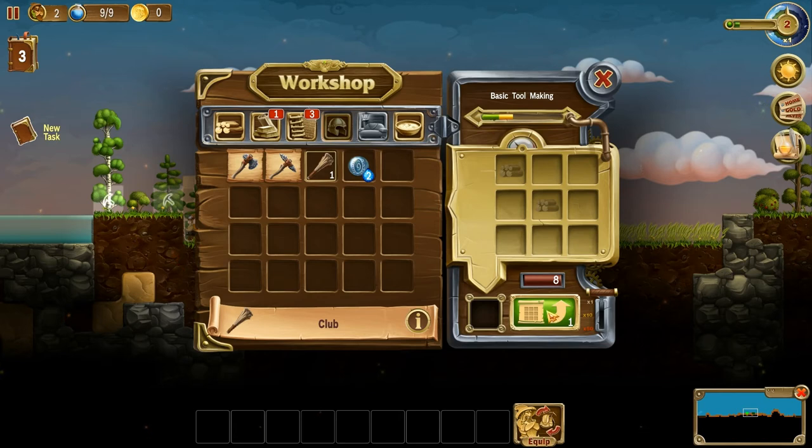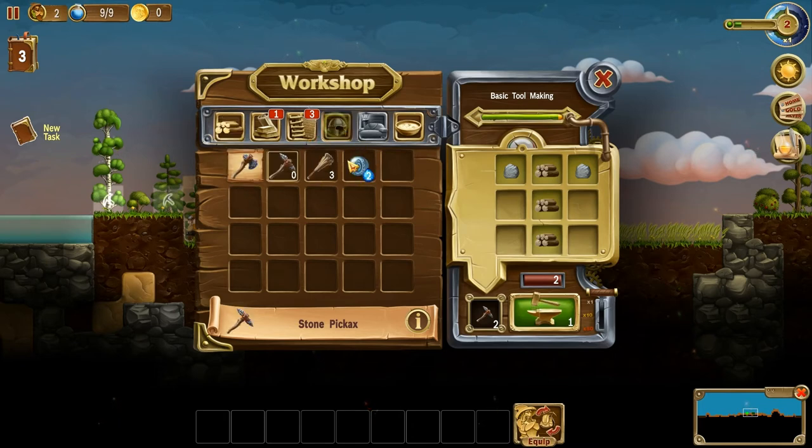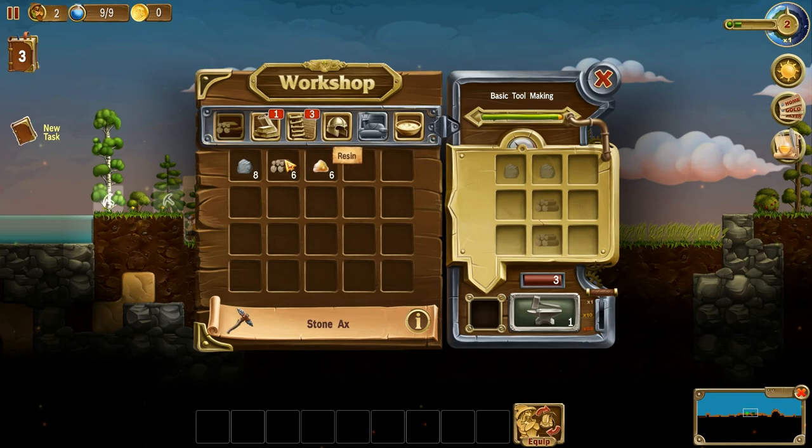If you drag one over and double-click, it fills in every other space that needs that item and is touching it — so that's one quick way to fill in wood throughout a recipe. One time does it. And if you go somewhere else and come back, it memorizes the recipe — all you have to do now is press once and it auto-fills. So let's make three clubs, then the pick, which takes two stone. I can make four picks total, but let's make two. Then the axe — two stone and two wood — let's make two of those.